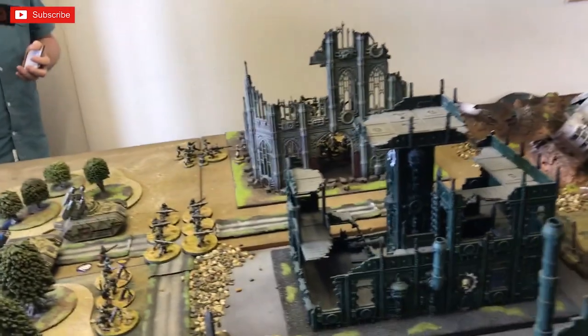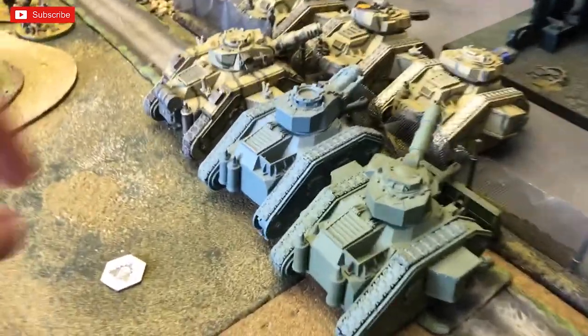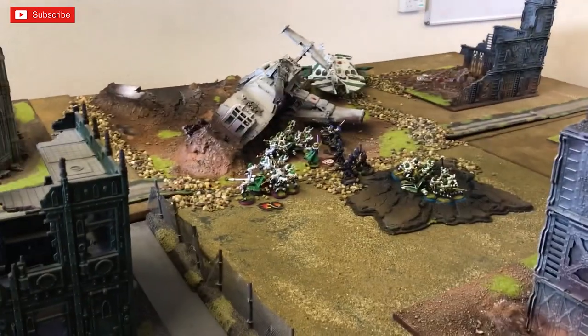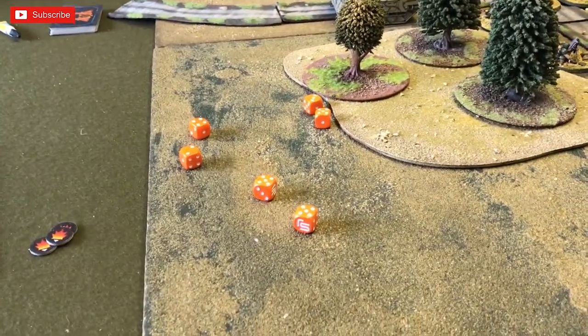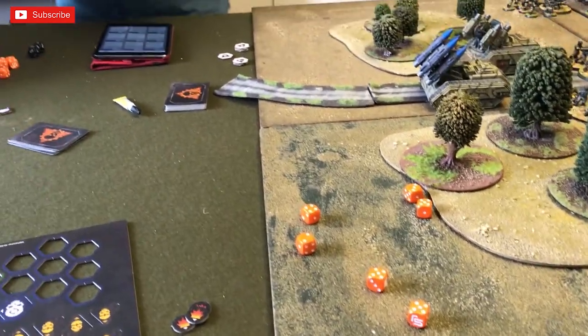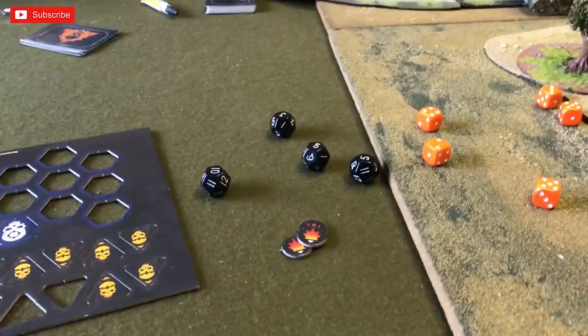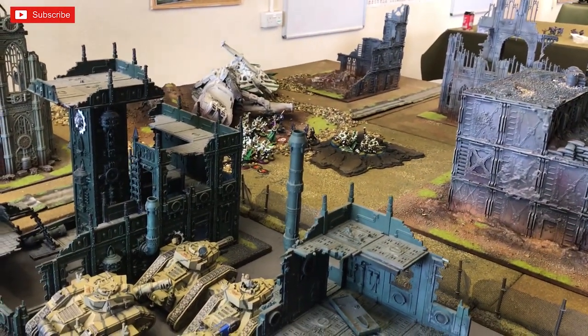Grange plays Seize the Initiative, allowing one of his detachments to go before I can play mine. The tanks activate with a general advance order — they roll forward. First tank fires the Punisher Cannon at the closest infantry squad: can't fire twice because it moved, but gets six shots needing fours — four hits. Four D12s needing sevens — one wound, increased to two large blasts on that unit. Second Punisher fires into the Dark Reapers: six shots, command tank needing threes — only two hits. Sevens needed — a large blast on the Reapers.